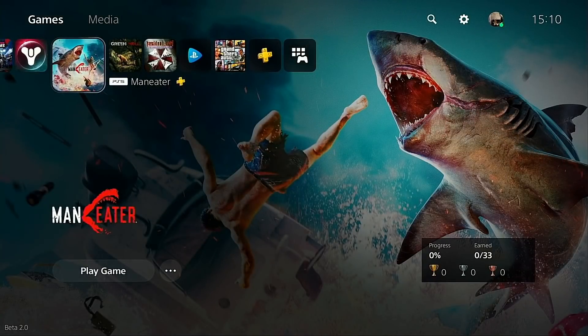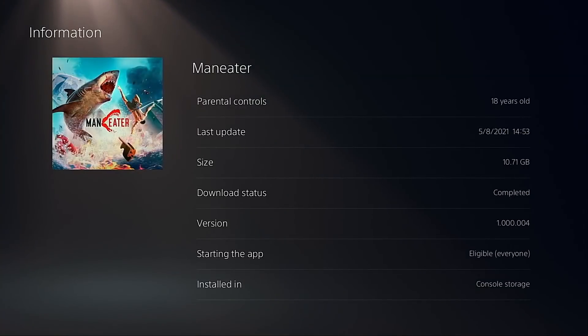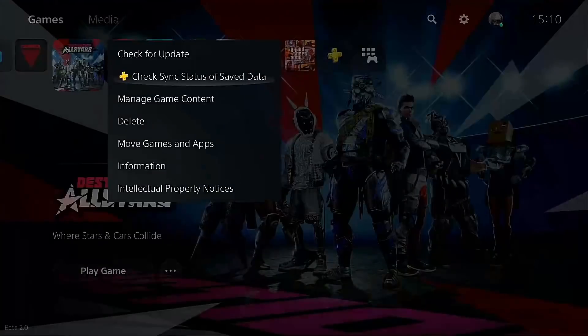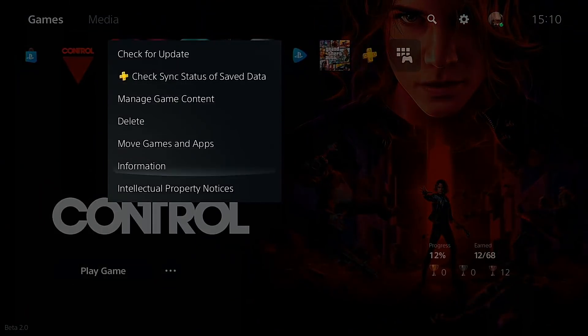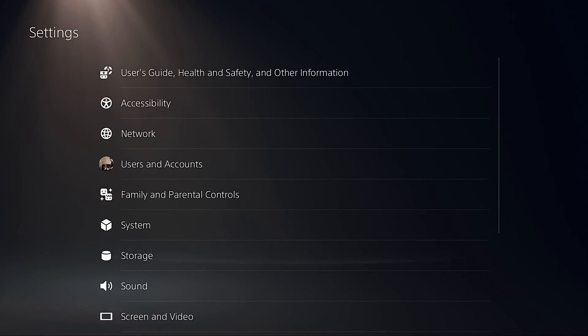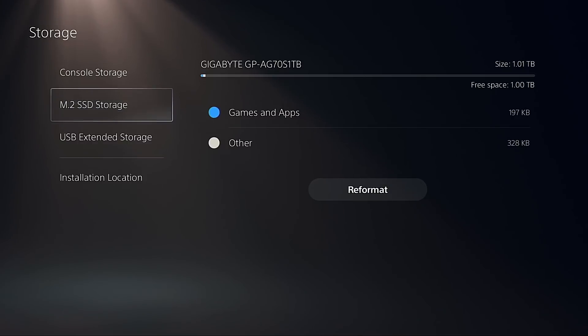We'll be testing more aggressive games in direct comparison videos later down the line, but these four are a quick and easy way to test as many games as possible. As you can see on the bottom right of the screen, all four games are currently on console storage — Destiny 2, Destruction All-Stars, Control — they're all in there. In the storage settings you can see our Gigabyte drive, the AG70S 1TB, the Aorus 7000S.